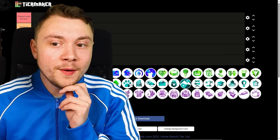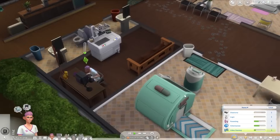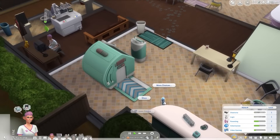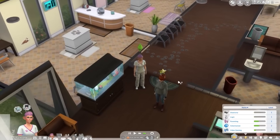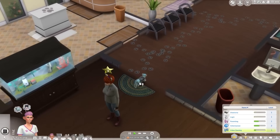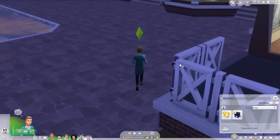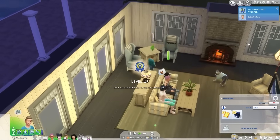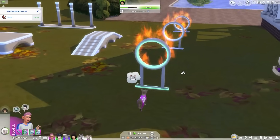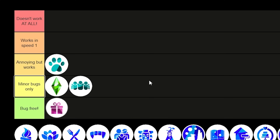The Cats and Dogs pack — oh my lord. There are so many pathing issues: pets constantly clip through things, there's always action cancelling, and the obstacle course rarely ever works. The veterinary career that comes with the pack is so buggy it's basically impossible to run well. The gameplay is annoying, but it does work fundamentally — you just have to be very patient. Animals in The Sims 4 are not always the best, so I'm saying annoying but works.